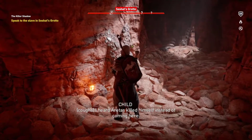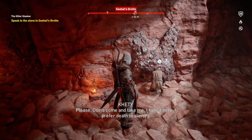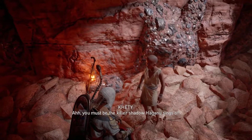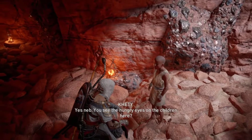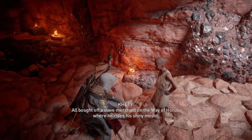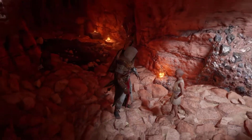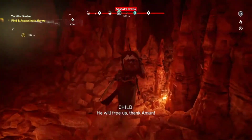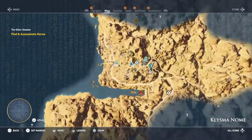This is the secret quarry the rebels spoke of. I heard Arretas killed himself instead of coming here. Please, Osiris, come and take me — I prefer death to slavery. Nothing a child should ever have to say. You must be the killer shadow Hagen who sings of. This is no place for a child. You see the hungry eyes on the children here? All bought off a slave merchant on the way of Horus. I will kill this sick soul, and you will see the sun again. Thank you, killer shadow — you are living up to your good name. He will free us.